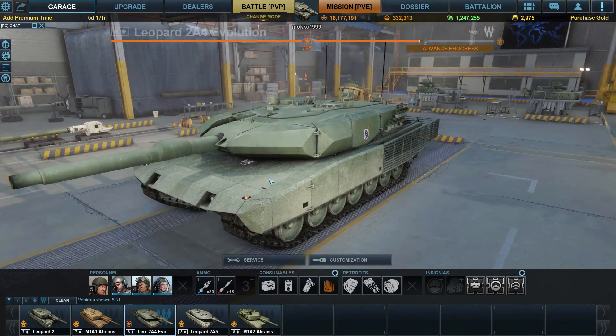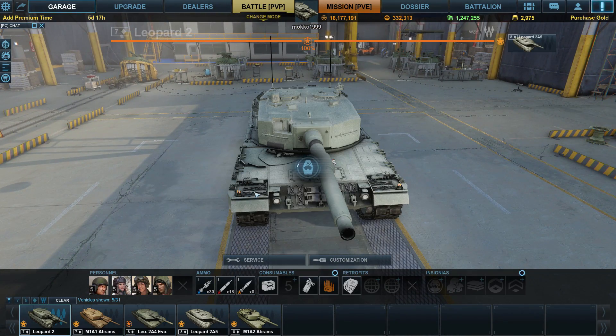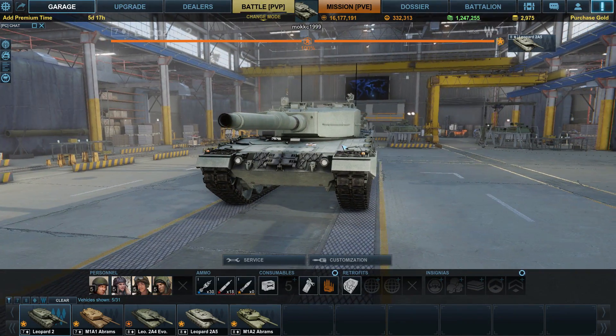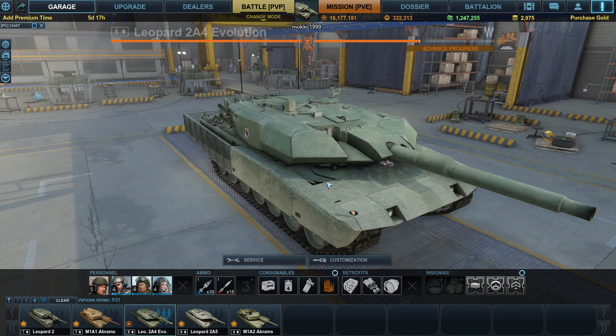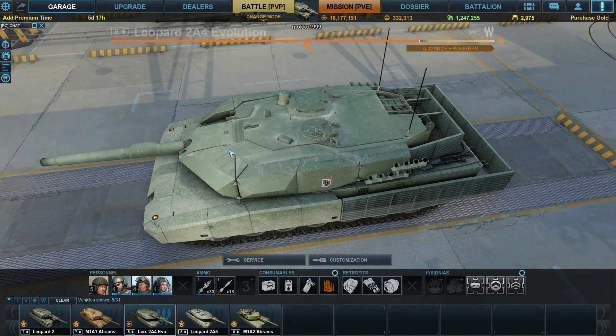So first of all you can see all these add-on armors around the turret. This is what the tank used to be like — the standard basic model of the Leopard 2. And this is the one with the add-on module. You can see the thickness after applying it.